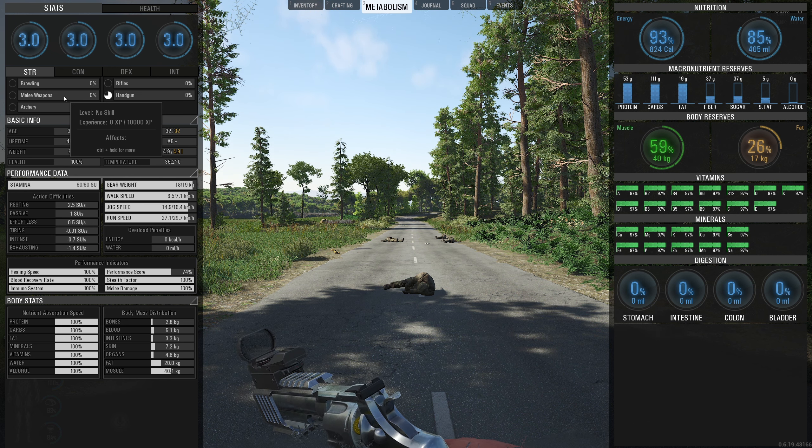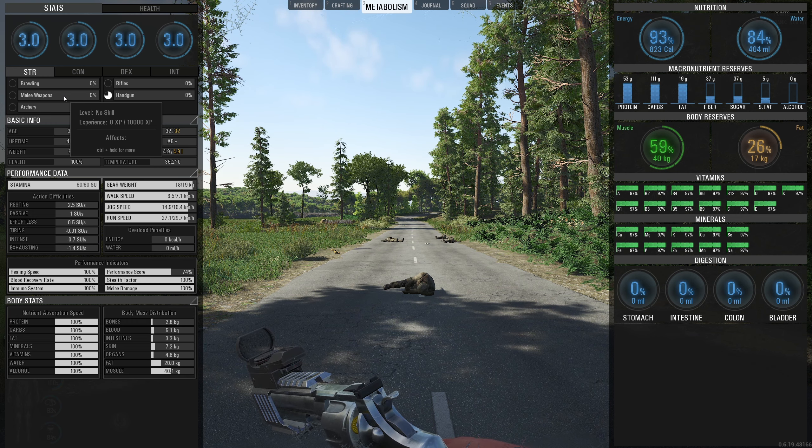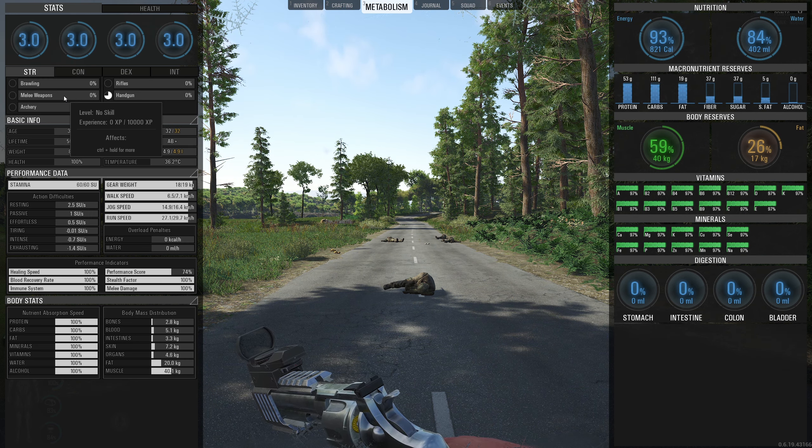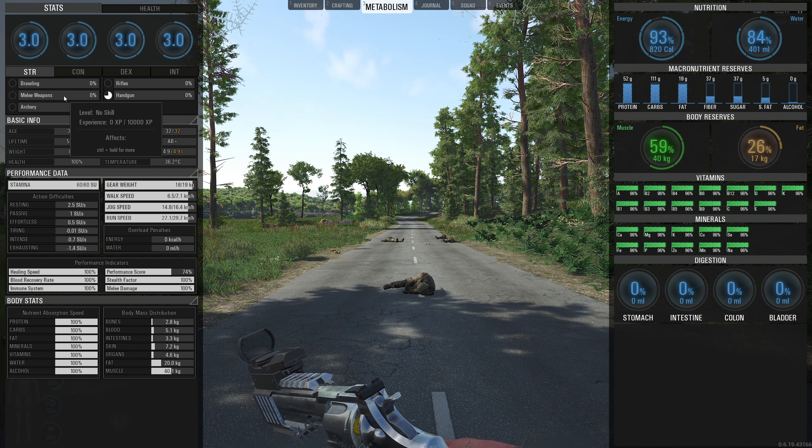Melee weapons helps you a heck of a lot. You can clear a bunker with melee weapons and never make a noise. You can kill a player with a melee weapon. It's viable right through the game. At endgame, when you've got a character with eight strength and advanced melee - you might not get to advanced melee weapons in-game; that's a real grind. But if you start with advanced melee weapons, you're going to gain a lot of skill points because you're already at advanced. And then at endgame, when you've got a katana with eight strength, you are a serious force to be reckoned with.